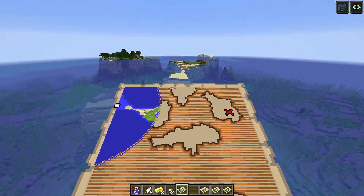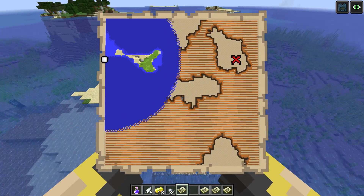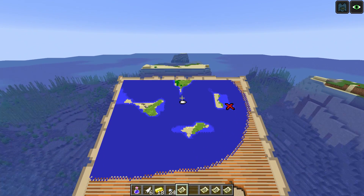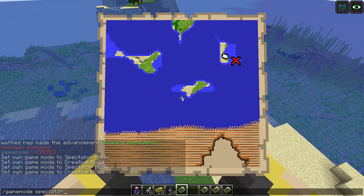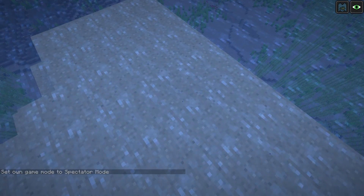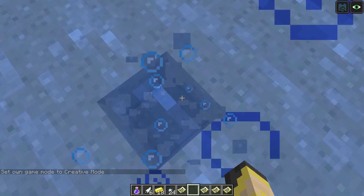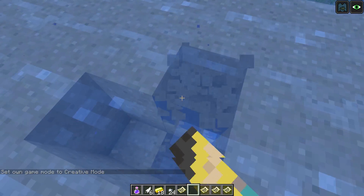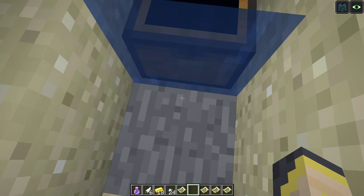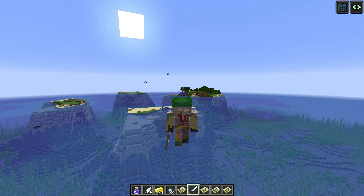Interesting island generation here. There's a turtle — that's cool, but not the goal. This next treasure is going to be in the middle of the island. I really enjoy this mechanic and can't wait to do treasure hunting in survival in a let's play — actually digging around instead of just spectating through the ground. The chest is right under here somewhere — there we go, I was standing on it! Another heart of the sea. We are three for three!